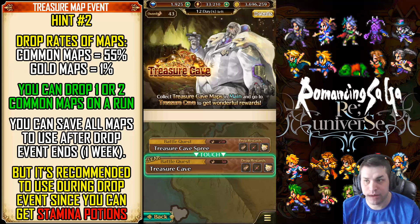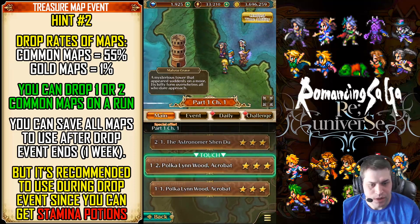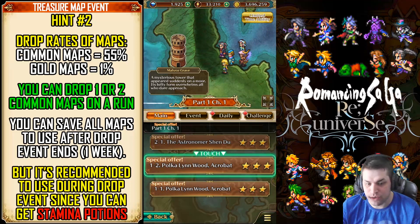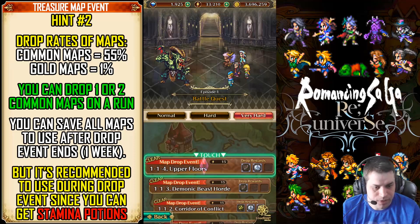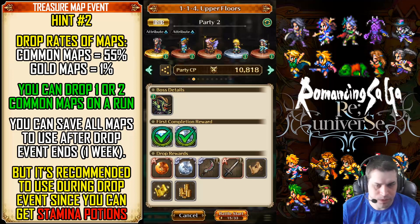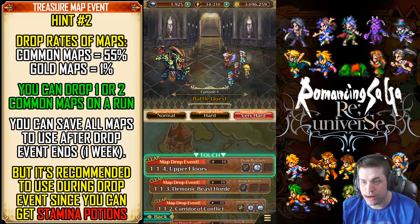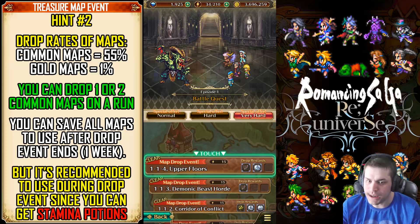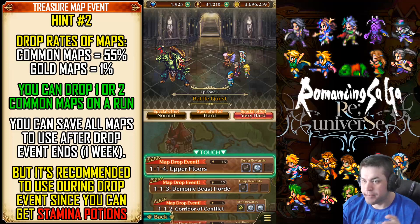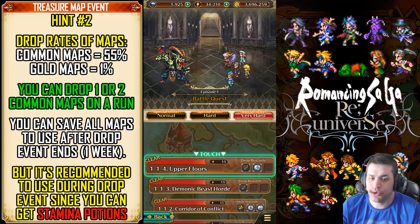The second hint is the most important, because it talks about the drop rates of these maps. You can go to the story mode and check the stages. There is a special offer because we have a chance of getting the maps. You can click on any stage and it will appear on the drops — any one of them will have this Treasure Cave map and the SS Treasure Cave map. I used to call them common and gold maps. All stages from Chapter 1 to Chapter 7 have a chance of dropping them. The chances of getting one single common map is 55% — this was data mined by GameArk. The chances of getting a gold map is only 1%, so only 1 in 100 runs will give you that. On average, you get one common map for every two runs on any stage.